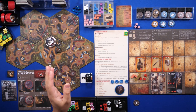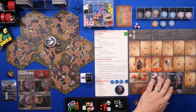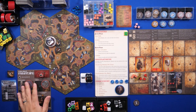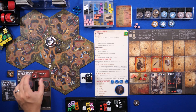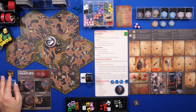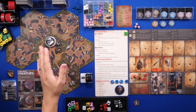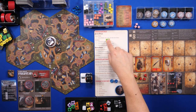I've shuffled all the decks — there's the item, spell, deep treasure, and treasure deck, and also the mission deck. For the item deck, make sure that you remove the items that belong to your character class before shuffling. For this scenario you're supposed to use the malevolent mountains tile set, so I've shuffled the wilderness tokens and corresponding side tokens, and separated the mission cards specific to this tile set.